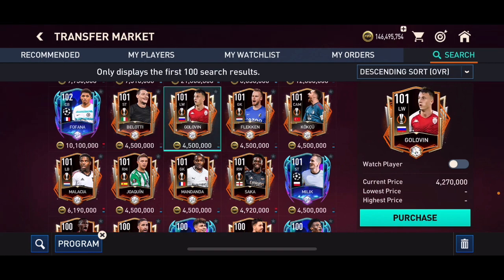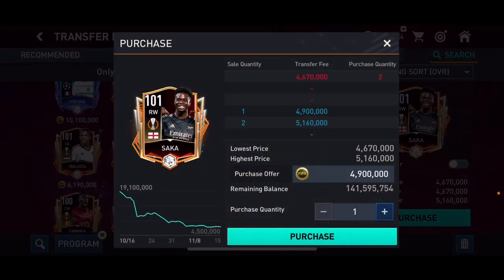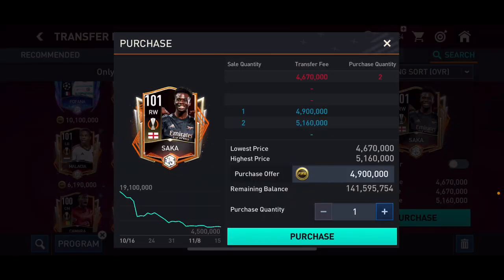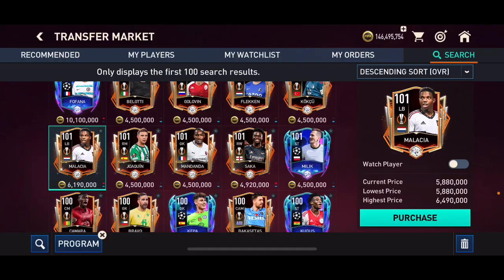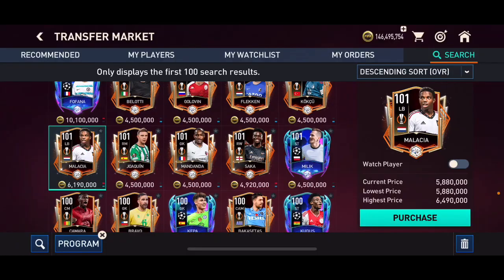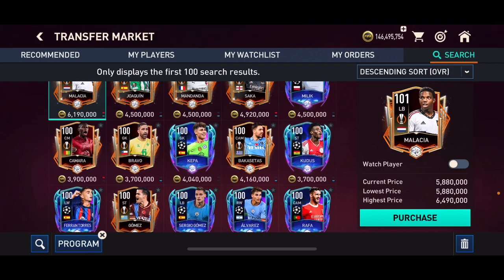101 overall players are pretty decent investments as well. For example, 101 overall Saka — I think you should invest in this card. He's a popular player with great stats, and being an Arsenal player means I think he's going to be a good investment. As well as Tyrell Malacia — he's got a decent card and there are not a lot of great left backs in the game right now that are this cheap for this overall. So I think Malacia might also be a good investment.